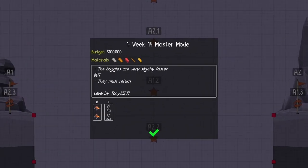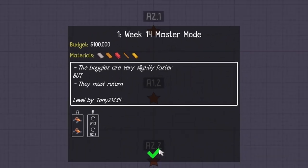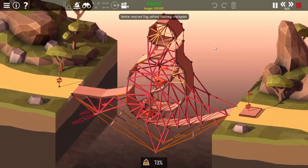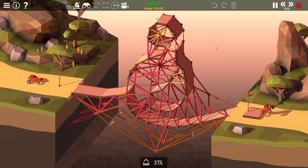Week 14, Master Mode. Help given: buggies are faster. Master Challenge: go back to start. How hard can that be? If it works one way, I can make it work the other. My design is basically unchanged. Easy win.